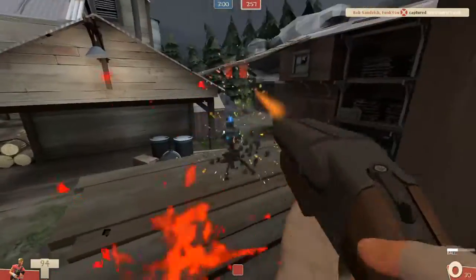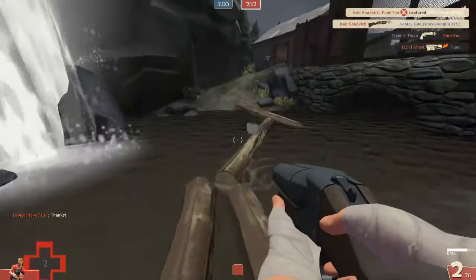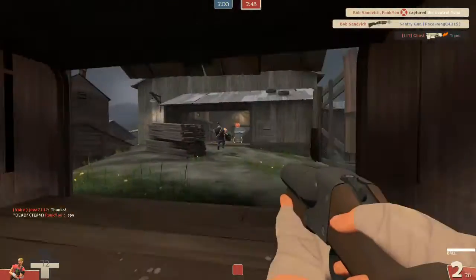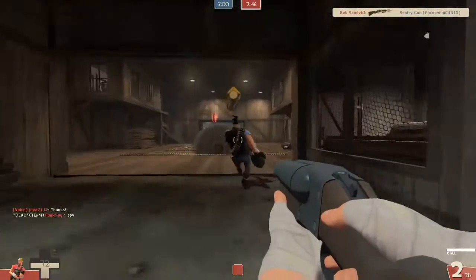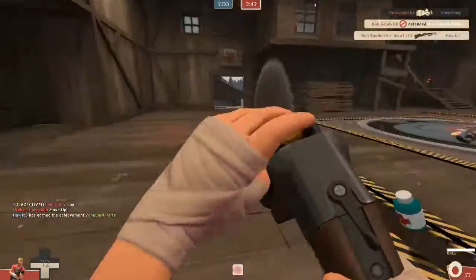But I do love using the Force of Nature — it's pretty fun to use. It has a 50% faster firing speed compared to the Scattergun, as you can see there when I took out that mini sentry. This means I can deal damage much quicker when people are up close or buildings are up close in that situation.